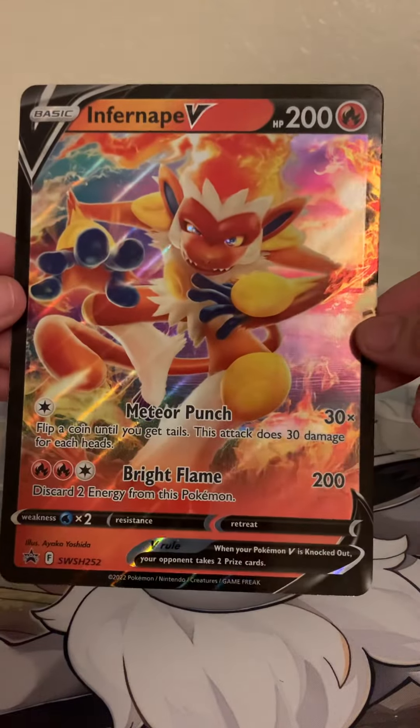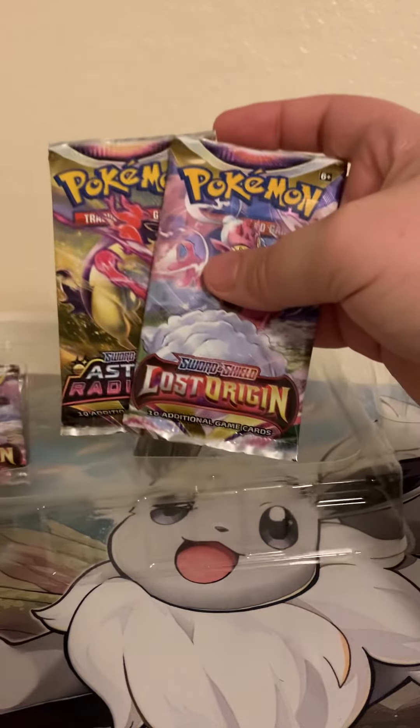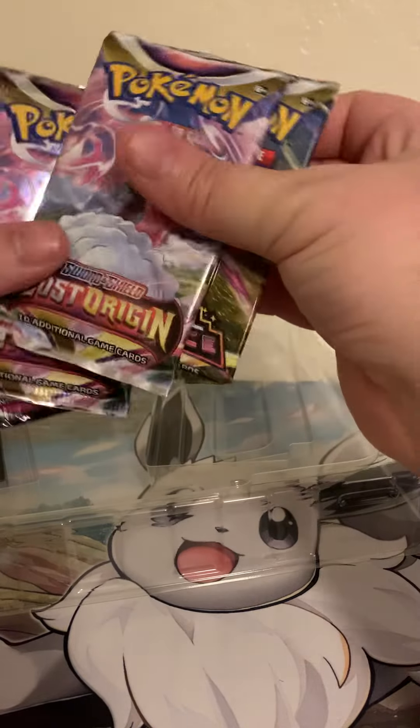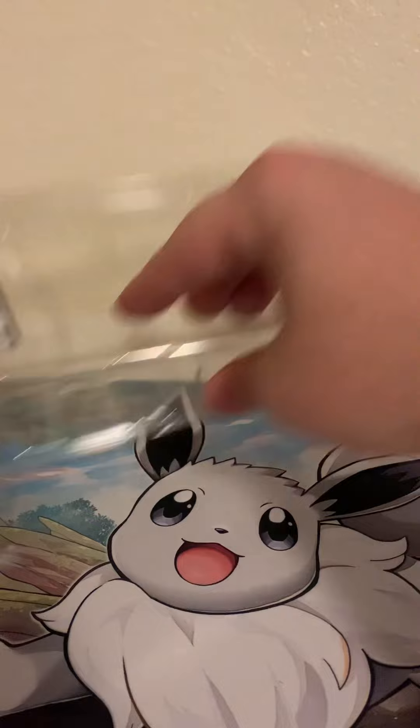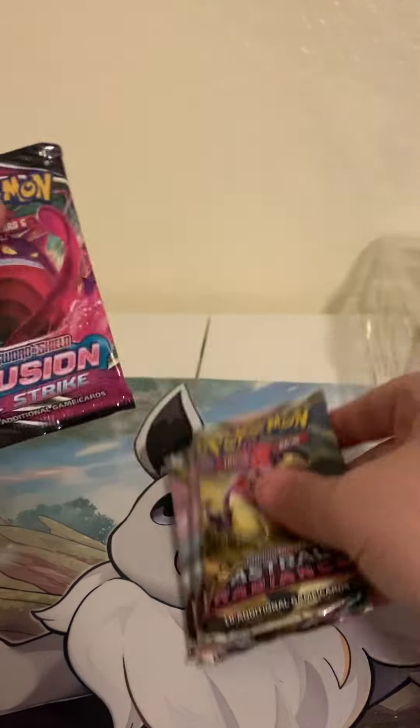There's the jumbo Infernate card going in the jumbo binder. We got ourselves two packs of Astral Radiance, two Lost Origin, and a Fusion Strike. Let's get into it — we're going to open up Fusion Strike first just because it's my least favorite pack to open, and I do mean that.